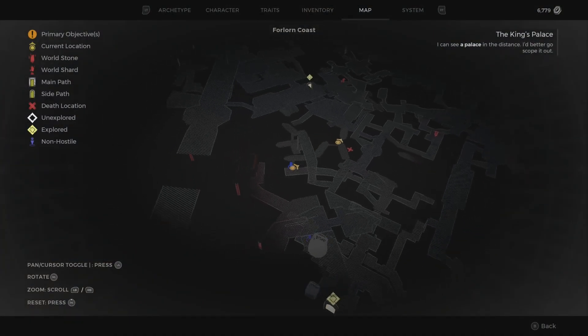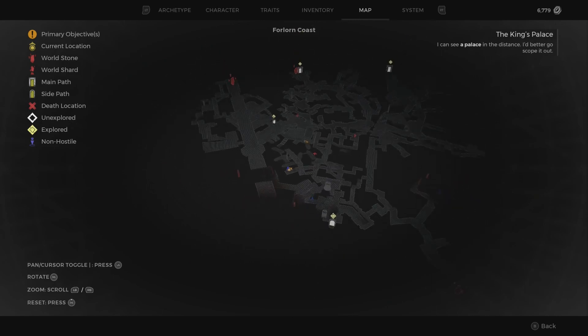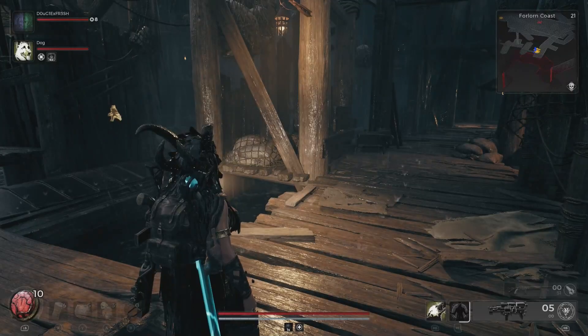Hey everybody, playing Remnant 2: The Awakened King DLC and we are working on obtaining the Ritualist Archetype. We're here on the Forlorn Coast — this is the second portion of the Forlorn Coast.